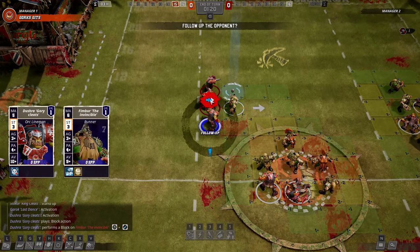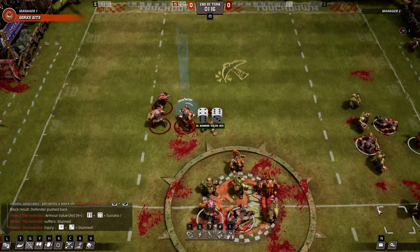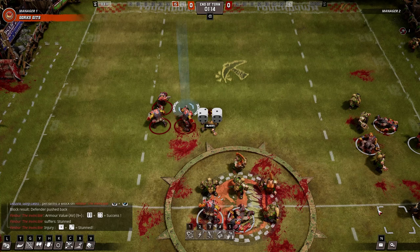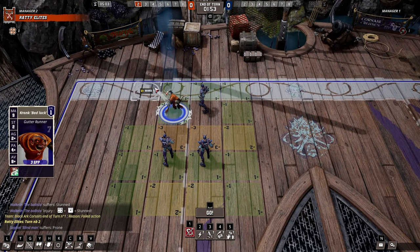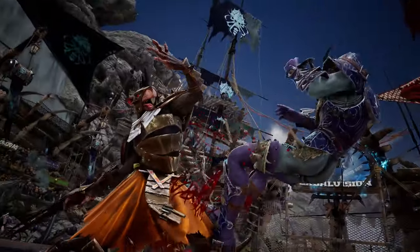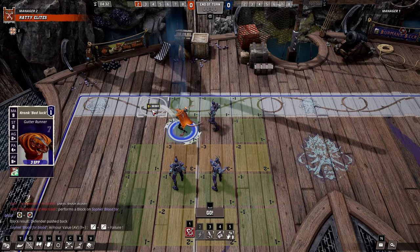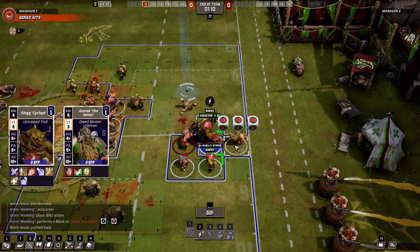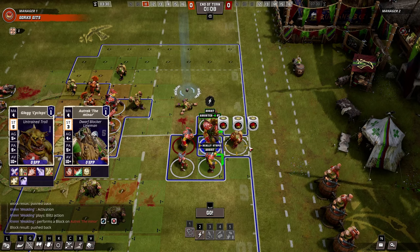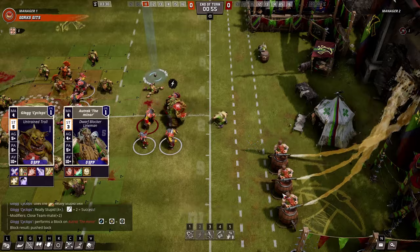And you know what makes it easier to score touchdowns? If all the opposing team's players are dead or otherwise off the pitch. Even when you have an easy touchdown ahead of you, check to see if you might be able to get a few blocks in before scoring — a good hit or two might just remove a player from the rest of the game. Separately, if an opposing player gets too close to the edge, try to come at them from the side, using blocks to push them out of bounds and let the fans injure them for you.